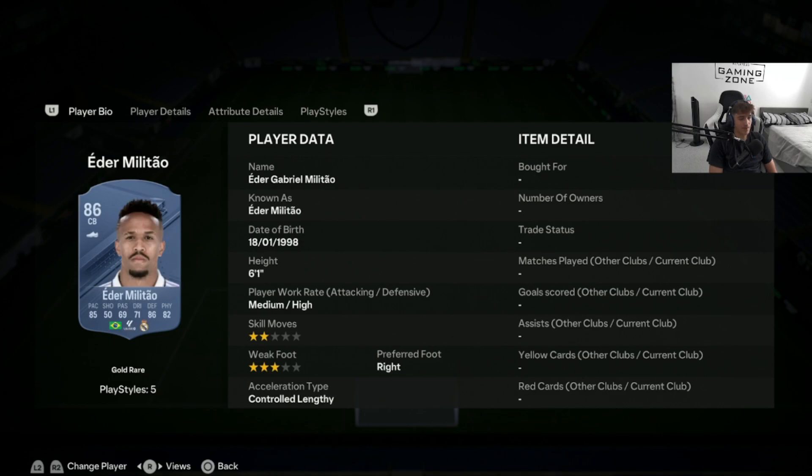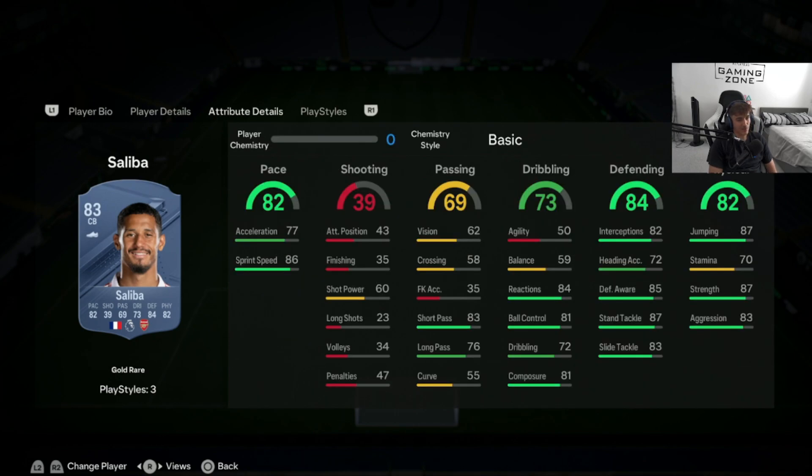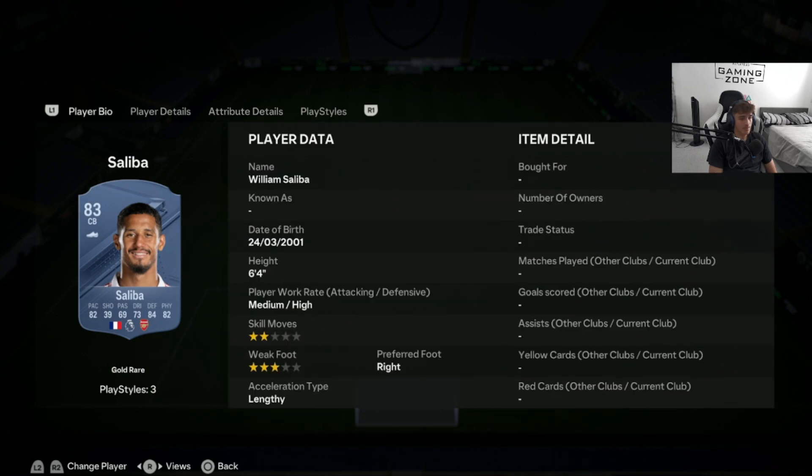Next up we have a more expensive card: William Saliba, coming in at 52,500 coins on the market, and I can understand why. He's 6'4", with high acceleration and sprint speed, and his defending and physical stats are out of this world. French links and Arsenal Premier League links — no wonder this card is up in price. At 52,000 coins with a lengthy acceleration type, he's a very safe buy.